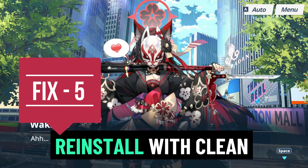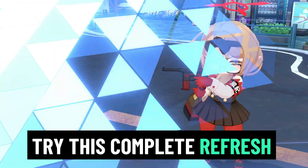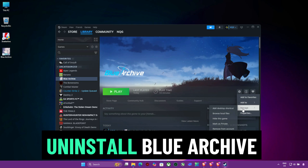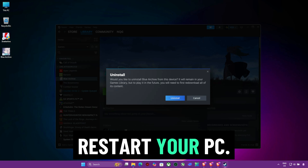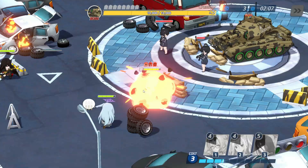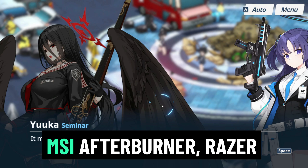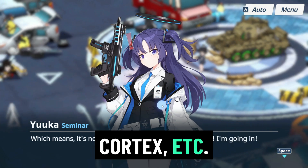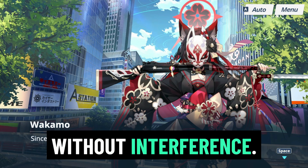Fix 5: Reinstall with clean startup. Still stuck? Try this complete refresh method. Uninstall Blue Archive from Steam, delete any leftover data, and restart your PC. Reinstall the game fresh from Steam. Before launching, disable any overlays like Discord, MSI Afterburner, Razer Cortex, etc. This ensures you're launching the cleanest version of the game without interference.